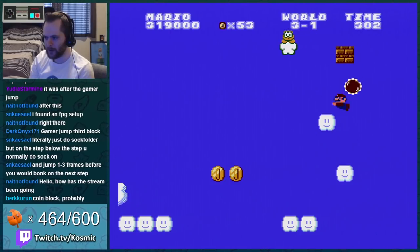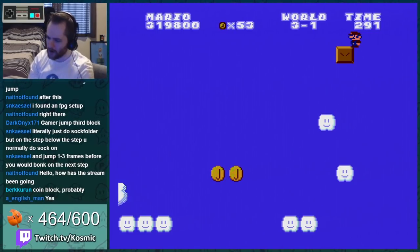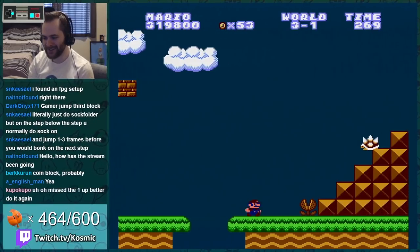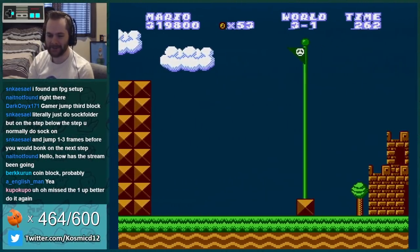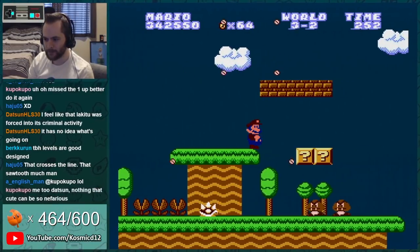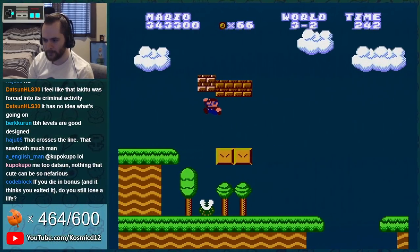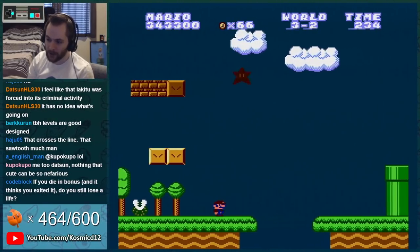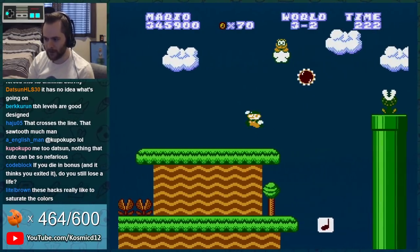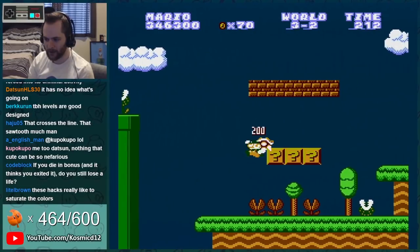Why did Lakitu come now? How did that not land on that block? I'm super jumping through the bottom of it — what's happening? That whole section just insisted on playing out strangely. It has to be something. This is a good hack — most of the time I'm just disappointed, like something is here, my game design senses are tingling, and then nothing happens.